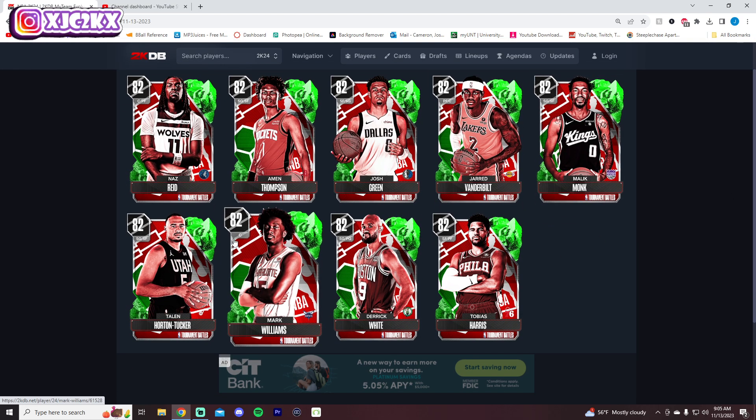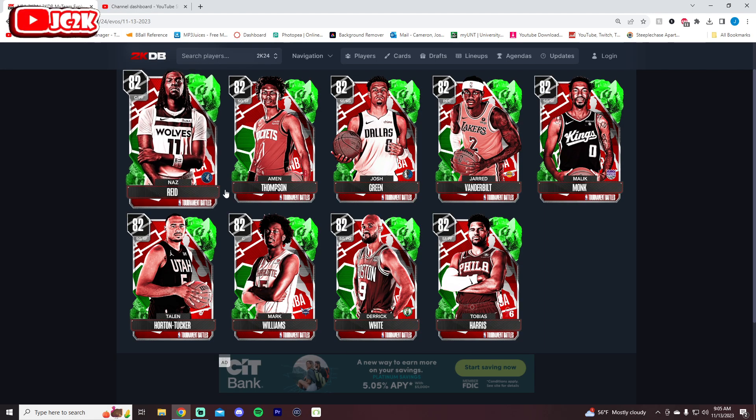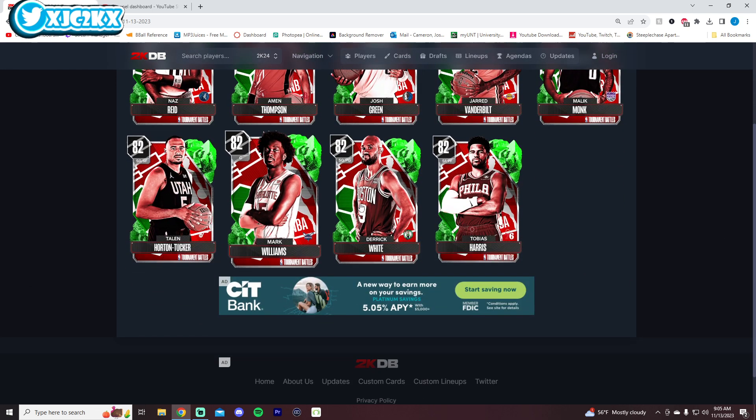There are nine new Evo cards from Friday's in-season tournament games — the nine teams that won, none of which had won in the previous week's set of in-season tournament games. So all of these Evos are just to Sapphire. On Tuesday we'll likely see our first Sapphire-to-Ruby Evos for teams winning their second game, and some good ones could be coming then. These nine right here have the potential, some of them anyway, to be really really good cards.